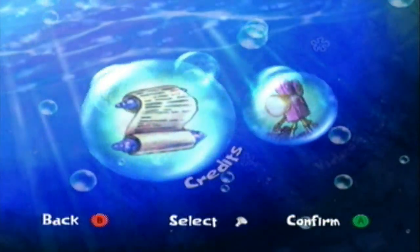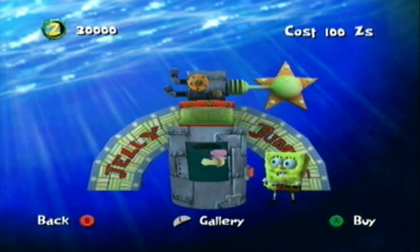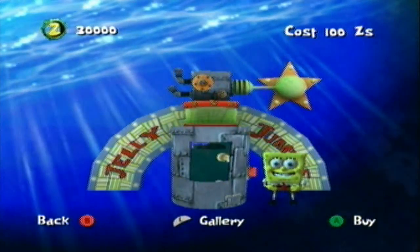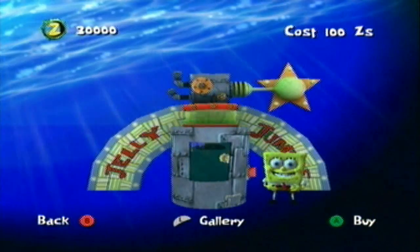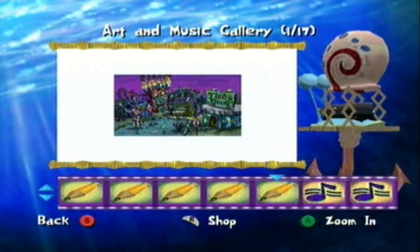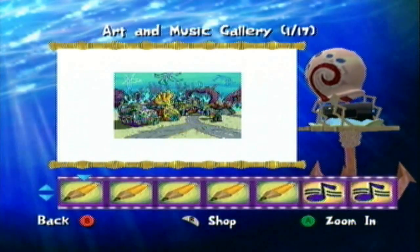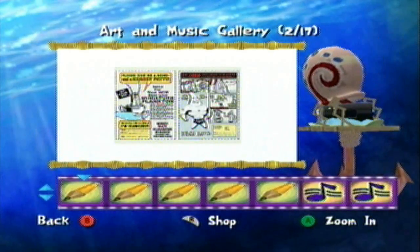Now we're going to go back to the shop. You're probably wondering what exactly you buy here. Well, for one thing, some of the things you'll buy will be cheat codes - it'll tell you what the cheat codes are, even though you can already enter them anyway. But the main purpose of the shop is if you press L here, it will take you to this gallery where you can see a bunch of video game artwork. It's basically the equivalent of the theater in SpongeBob Battle for Bikini Bottom, except you do have to pay a lot of Zs to see everything.